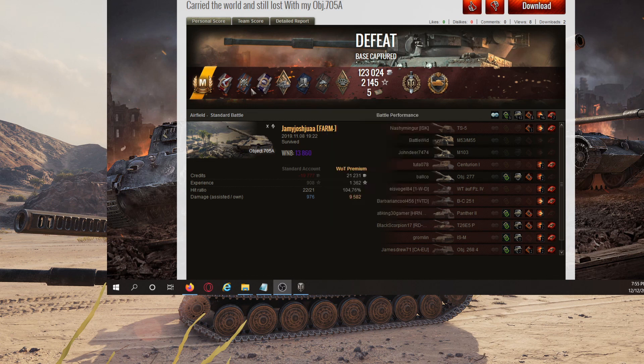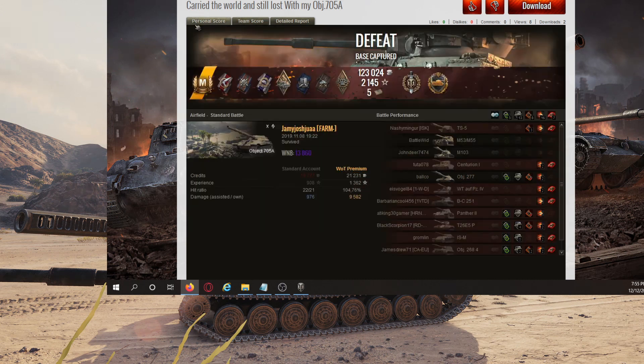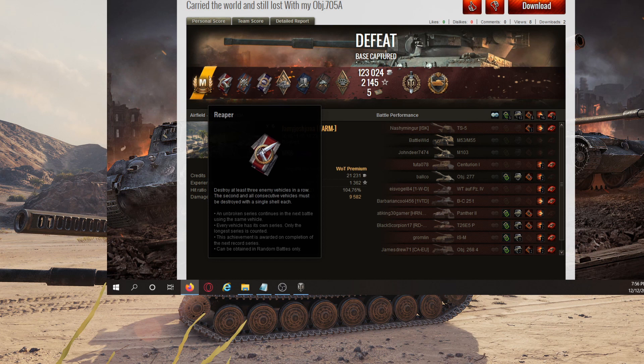Alright, here we go — here we have the stats for this battle. It was an Ace Tanker. That Ace Tanker came from only 908 base experience. This is on the European server — the North American server is going to be different. But under 1,000 base XP for any tank? Yo, that's a big deal. Also came out with Reaper — that's killing one tank and then killing the next two with a single shot each. That's cool. Also got Fire for Effect, Sharpshooter, Burninator, Arsonist, and Shellproof.